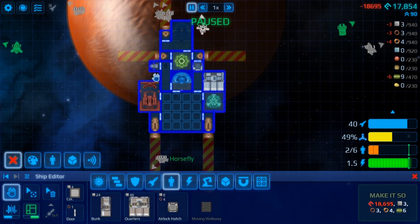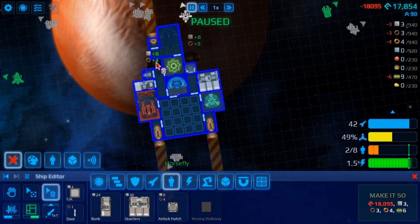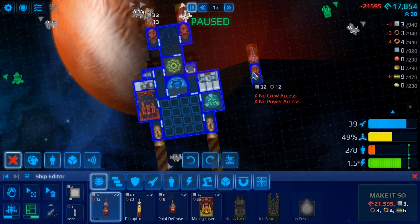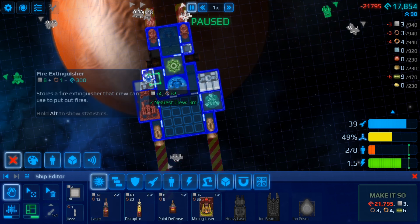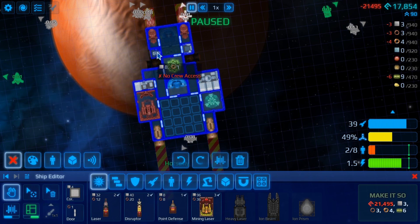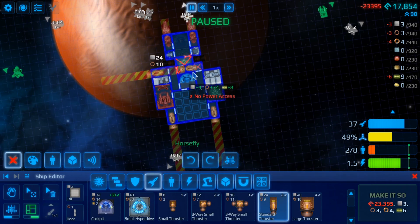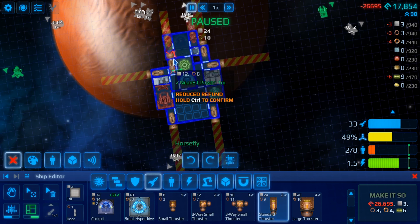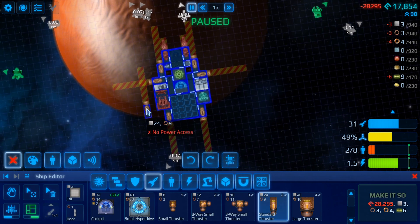I could probably just for fun put a bunk bed in here. There we go. Now we'll delete some parts to give our ship some sort of fighting chance if it ends up in a firefight. Fire extinguisher there. Placing some thrust there. I don't have enough money to make this all work, so we'll leave the ship behind for the moment.